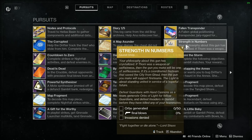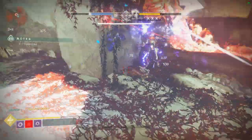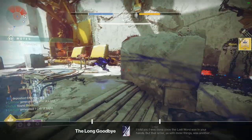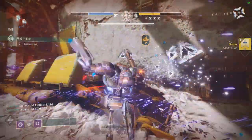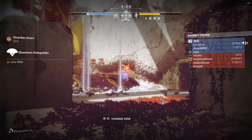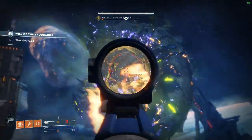After that, you move on to 'Strength in Numbers,' where you need orbs, final blows, and invasion denies. Invasion denies and orbs can both be done in Gambit. I got lucky on my first game — I killed the invader right before anyone on my fireteam died and completed the orbs there too. Final blows can be done in Crucible quick play.